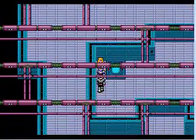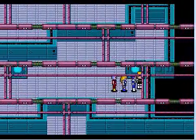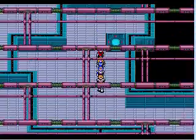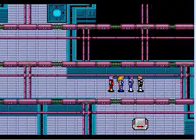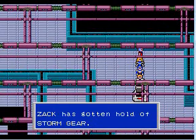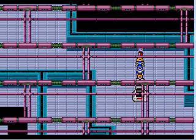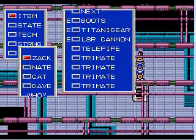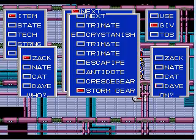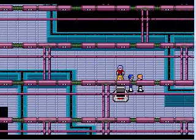Now we're going to take this other chute. Storm gear - this is going to be extra useful, especially for Dave. Let's just give it to him here. Now since his attack isn't all that great, he should be using the storm gear at all times.